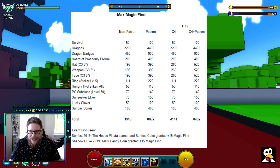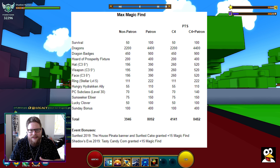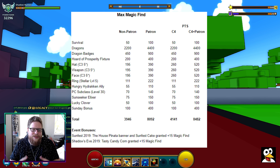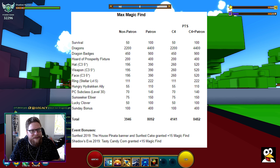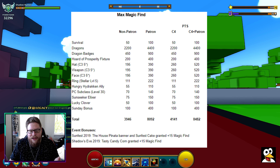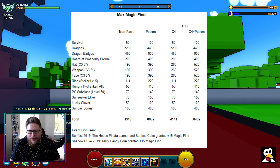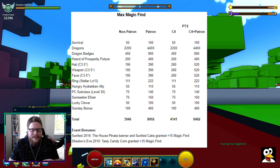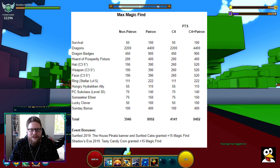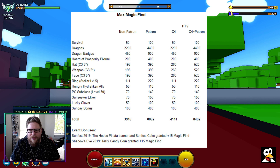Next is the Sunseeker Elixir — that was part of an event, so you're probably not going to have that. I have one left after the event and I'm saving it; we haven't seen it for about a year and a half. Next is Lucky Clovers — those we actually get back once in a while. When we have an event, one of the days is to trigger your MagicFind and you get one of these Lucky Clovers. So those are coming back, but the Elixirs are very much not.